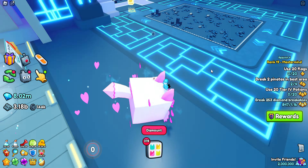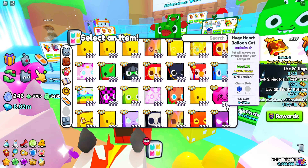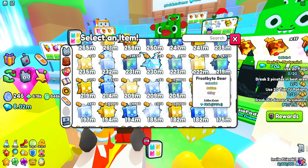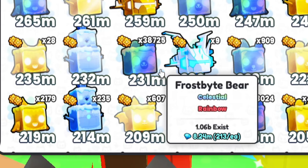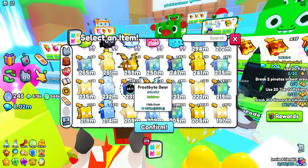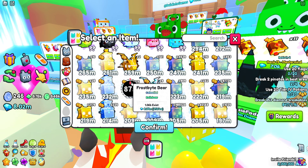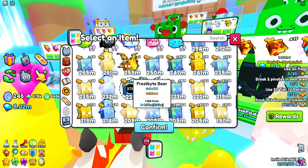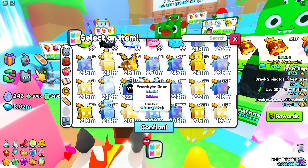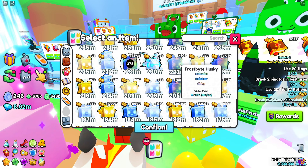Instead of putting your pets in there, I'm going to show you what you can do with them instead. I'm now here in the trading plaza and I'm going to put some of these up for sale and look at their wrap value. I was making the example with those 231 million pets. If you look at the actual price for them, they're about 213 diamonds each. If I were to sell those 31 pets instead of fusing them, that would give me 6,603 diamonds.